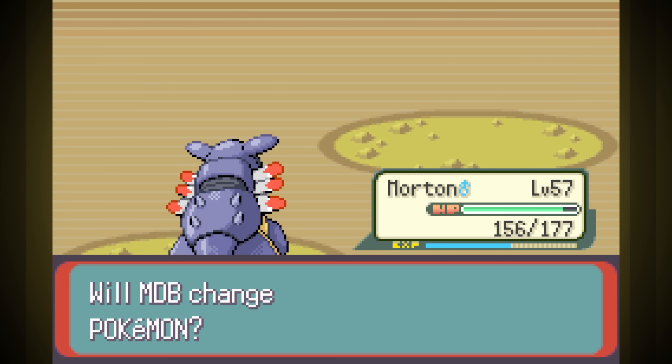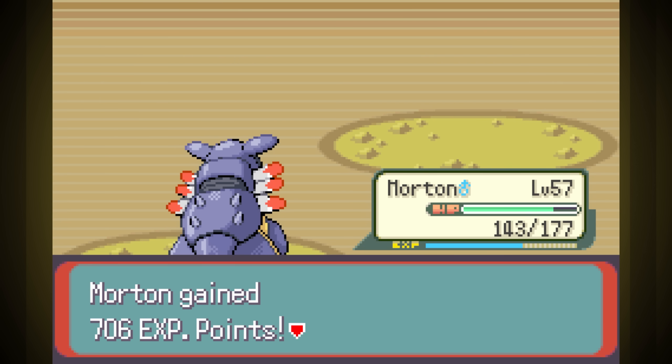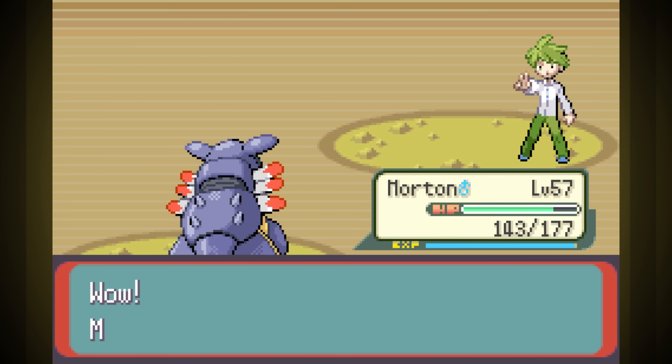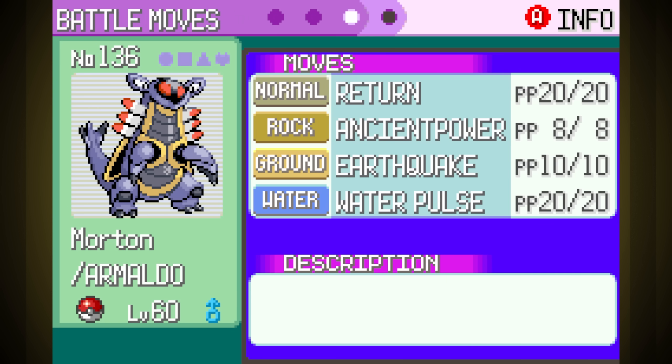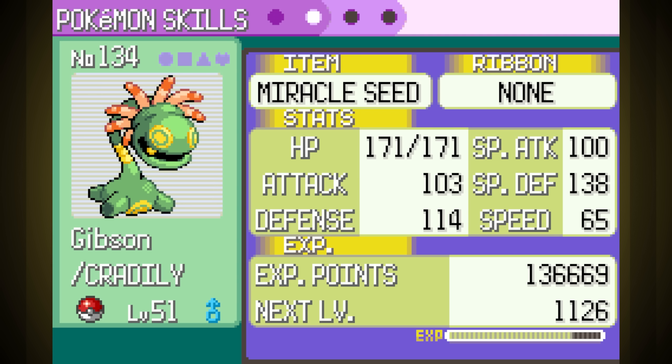Last before the Elite Four is Wally. Unfortunately for him, he's Wally, so we only took like 30 damage in the entire fight. Now that we're at the Elite Four, let's take a look at our stats. Our stats are a lot better than usual considering we get to use evolved Pokemon, but I'm a little bit worried about our type coverage. We have a few options, but not much to actually deal with the types that we're gonna be fighting. I'm gonna replace Slash with Return, so that we have a stronger move on Morton. Make your final guesses on if we can win this or not.